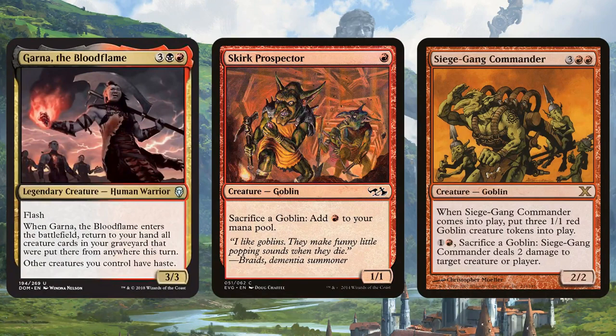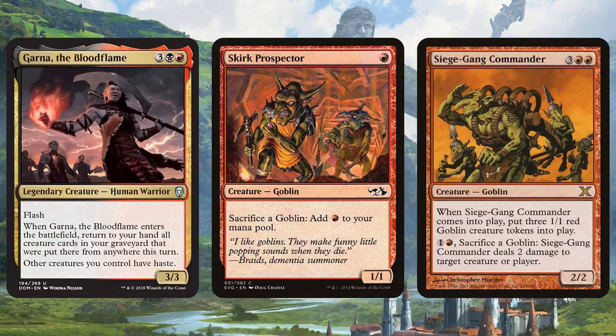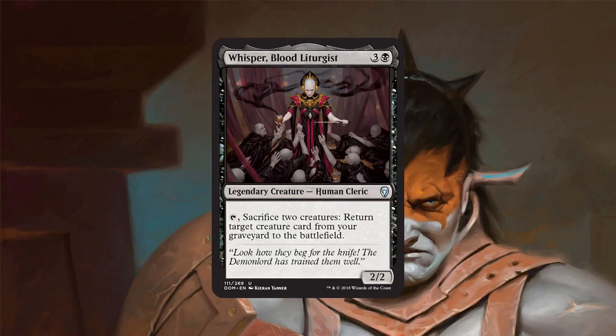In standard, probably the sweetest thing is using Skirk Prospector in Goblins to pseudo-combo off. You get down your Siege-Gang Commanders, sack all your Goblins to make a bunch of mana, then play Garna, get them all back again, maybe recast them, and build a Goblin Storm deck. The problem is I don't know what the payoff is — there are so many things that would be sweet if we had a Blood Artist in the format. You can also just build Aristocrats, though we're missing the sweet Blood Artist-style payoff. But you've got Yahenni as a sack outlet, Doomed Dissenter, Arlinn — kind of a payoff for sacking. So you do all your sacking, get everything back, sack it all over again. There's definitely sweet potential for Garna, and it's a card I'm really excited to build around. I'm hoping we get the right pieces like a Blood Artist to really push it over the top.